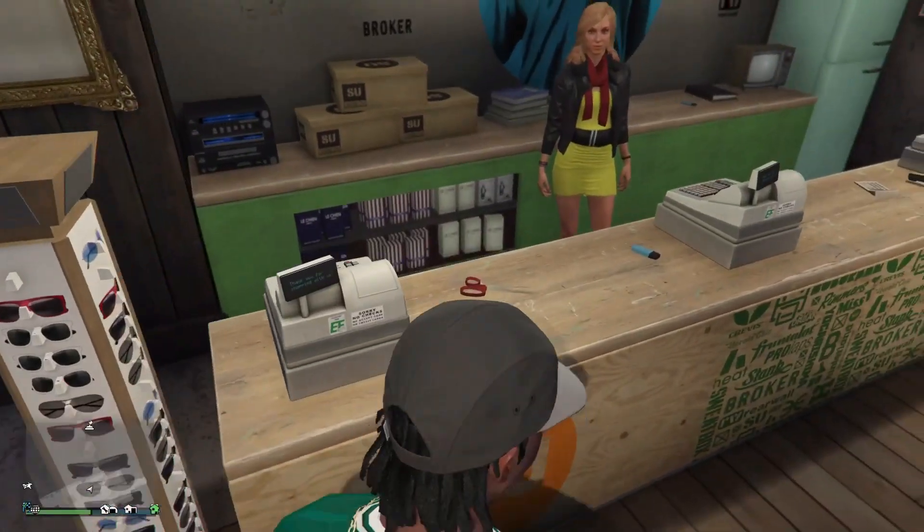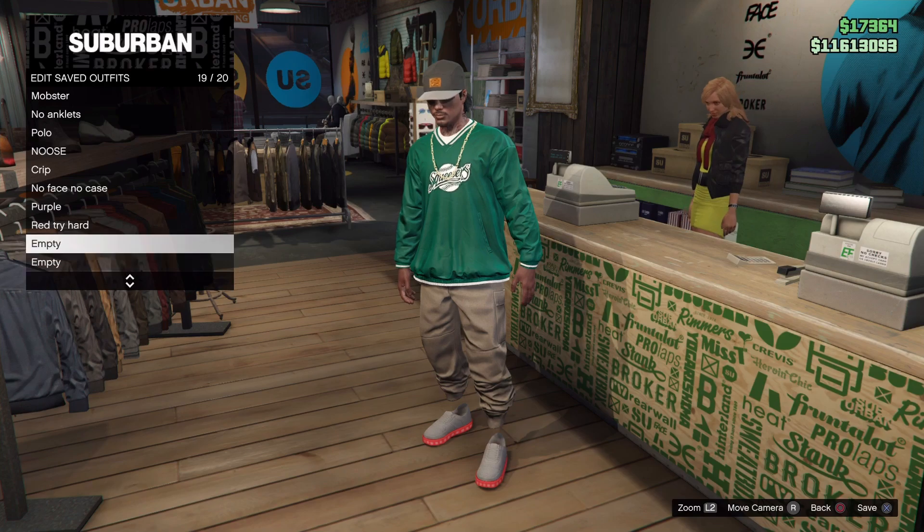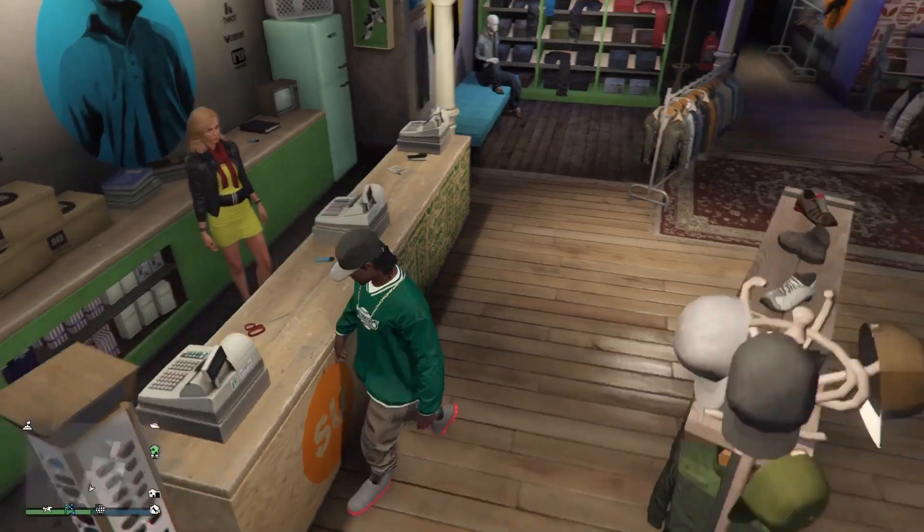Alright, so now that we did that, we're just going to walk up to the counter and save it on an empty slot. I have two empty slots, so I'm going to save it. I'll name it anything — as long as you guys remember what you saved it as, you should be fine. Solo tan joggers method.